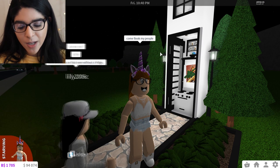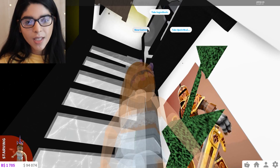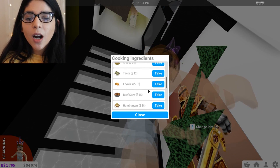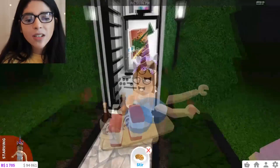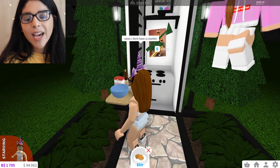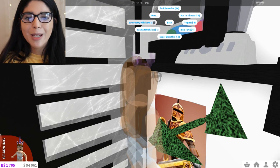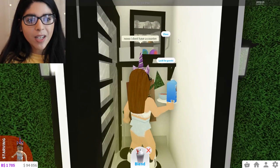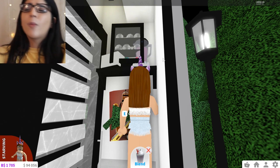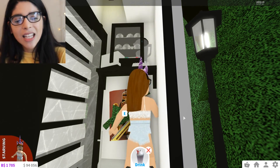Oh my gosh, I did it! But I'm having some issues coming down though. There we go, I got it. Yes, you guys can come see — come look! Someone asks how will you cook without a fridge. I got a mini fridge! Can I cook with this? I'm literally gonna cook them something. Wait — I don't have a counter. Oh no, I don't have a counter to cook. That's sad. But I think I can make a smoothie — let's just make a smoothie.